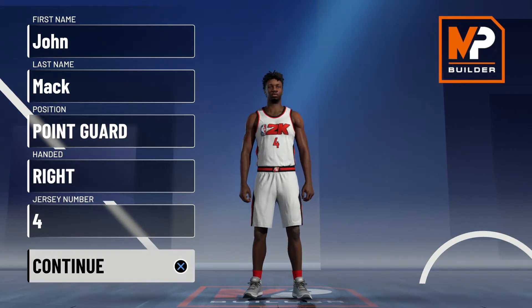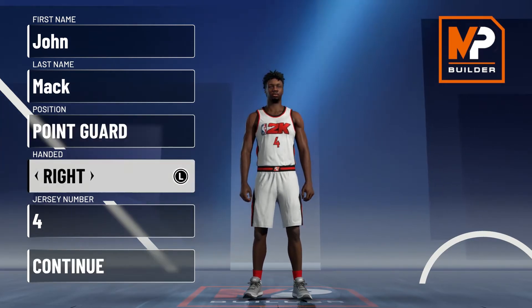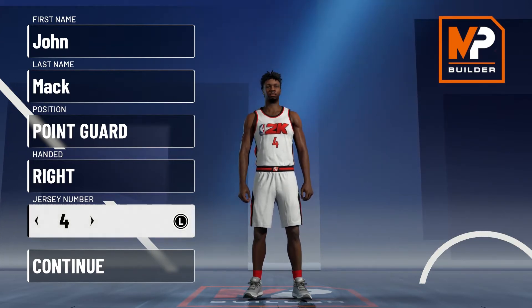Without further ado, let's get into the build. Position is going to be point guard, handedness doesn't matter, jersey number doesn't matter. I chose number four because during his time with the Knicks he wore number two, but in his prime with the Knicks he wore number four.